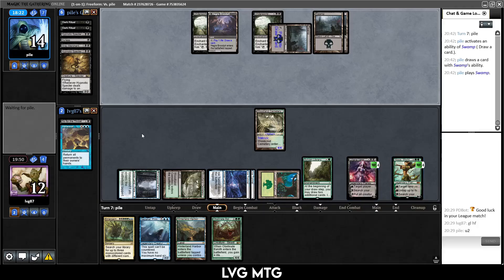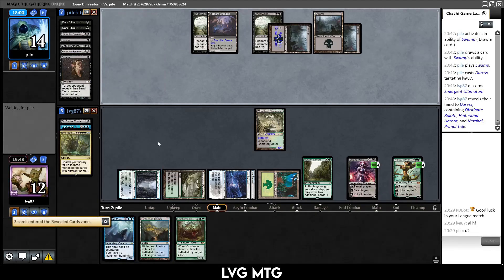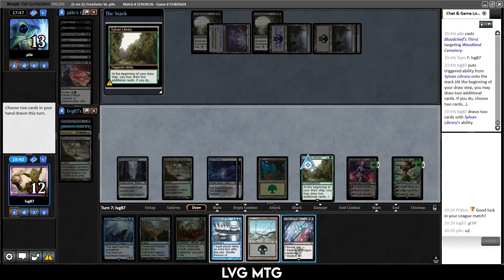I'm going to go for the time stretch plan next turn — play the ultimatum, get the two time walks and maybe Planewide Celebration to proliferate onto these Planeswalkers. I hope my opponent doesn't scoop — this has been a bit of a lame duck game where they were just stuck on lands, but it would still be sweet to do our thing. I'm worried a lot of opponents will just scoop through the Emergent Ultimatum, which is kind of the point.